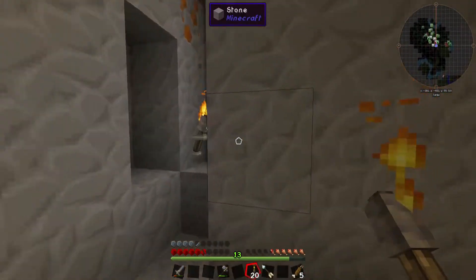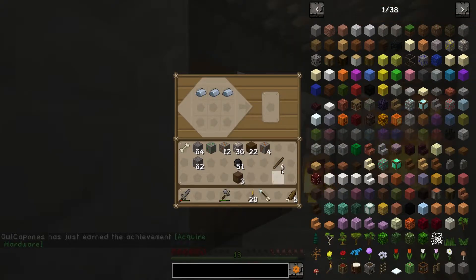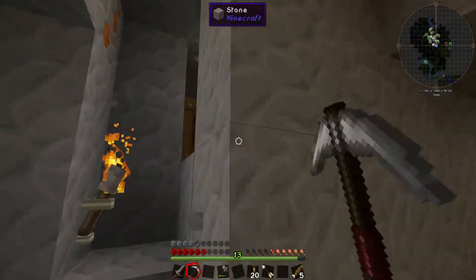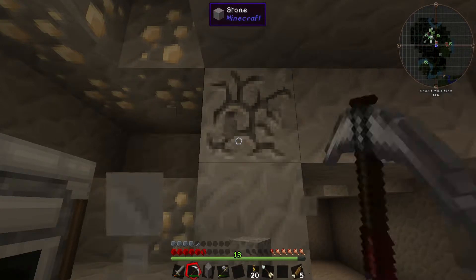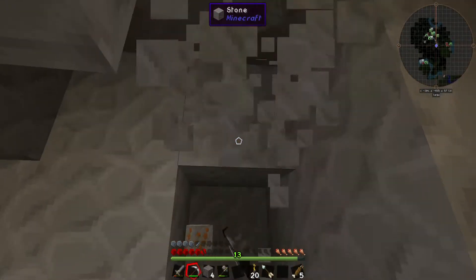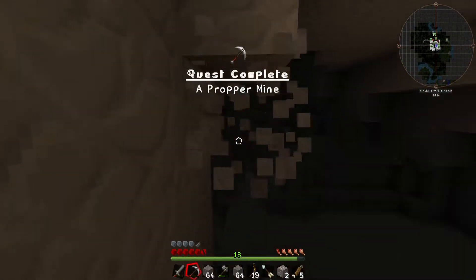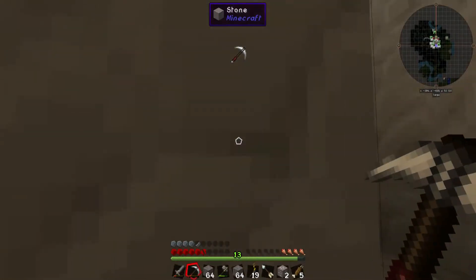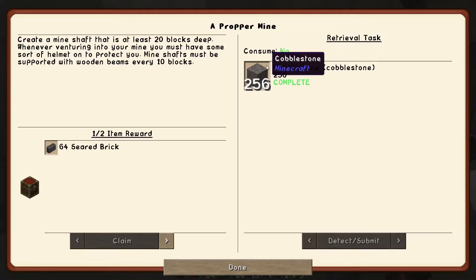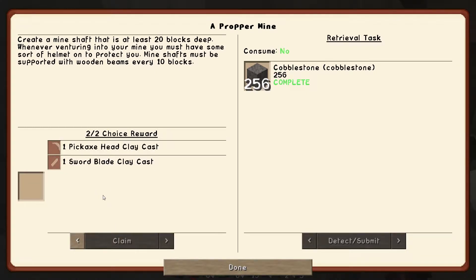My first self-made iron pickaxe! Hip hip, hooray. So it's back to mining cobblestone I go. Quest complete — a proper mine. We have got all the cobblestone, I guess. I get 61C brick and a pickaxe head or a sword blade. I'd say a pickaxe head will be more useful. I should've read the thing on the left — create a mineshaft that is at least 20 blocks deep.